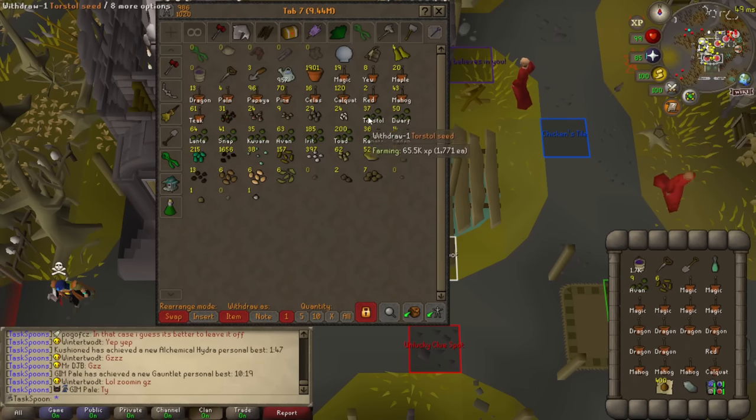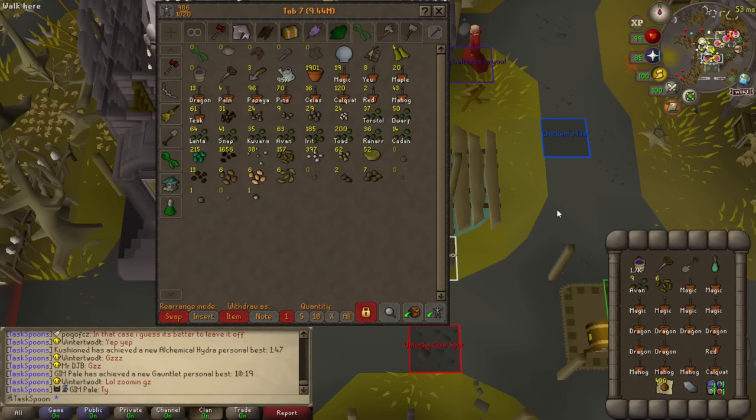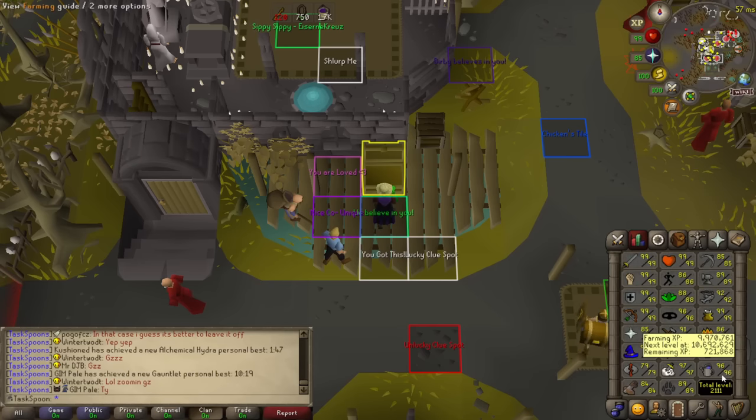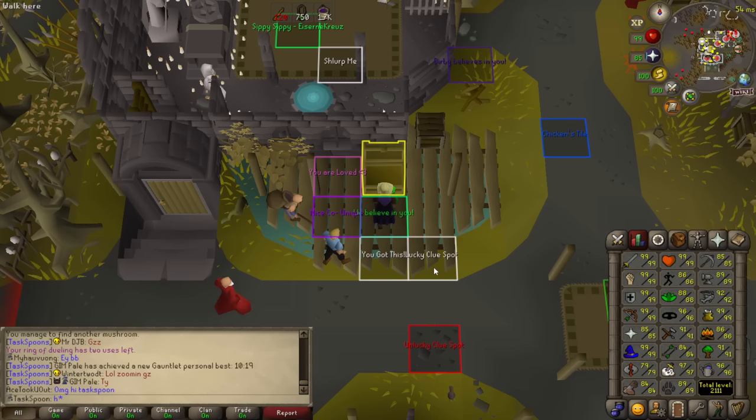I've also managed to get a lot of trees — a lot of magic seeds, dragonfruit. I've just got a lot of trees to get through, so I'm going to try and get back to tree runs as well. I'm currently 96 Farming, and it'd be cool to get a farming level in this episode. I don't know if that's really possible, but that's my objective.